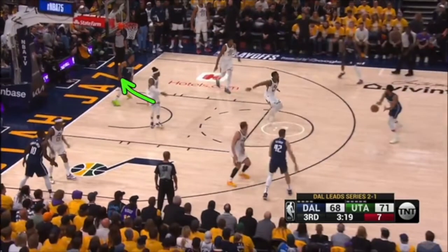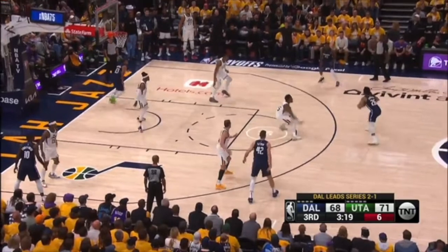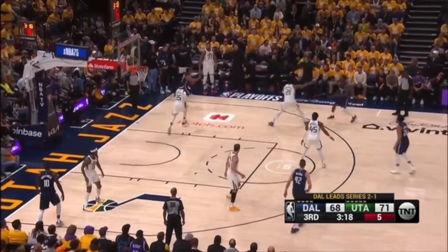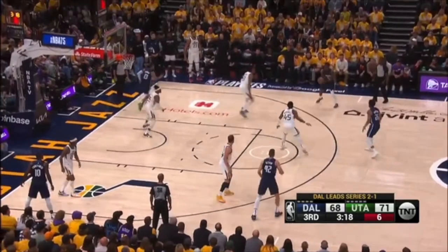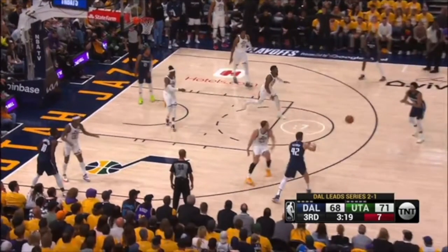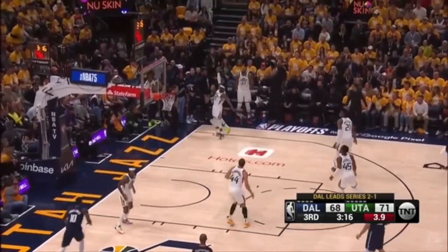You're guarding Jalen Brunson, so you've got to go with him. Look, he's going out to the three-point line — you cannot lollygag. Look at this lollygag right here. Jalen Brunson's sprinting to the three-point line, you need to sprint to the three-point line. But you lollygag like that, and now he's open for three.